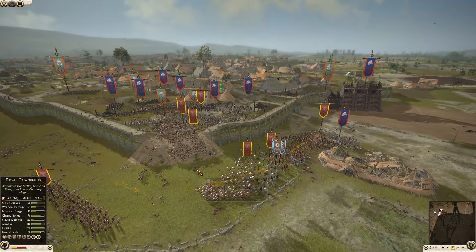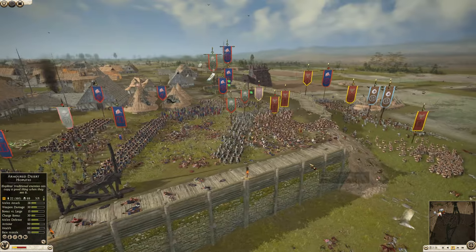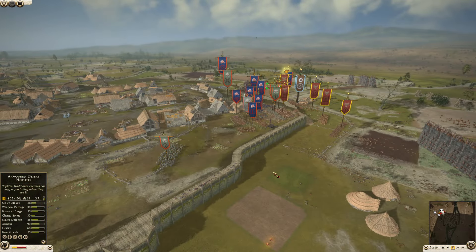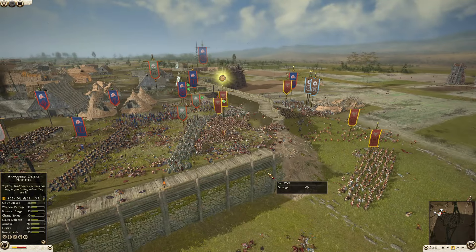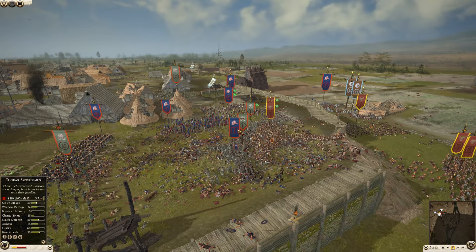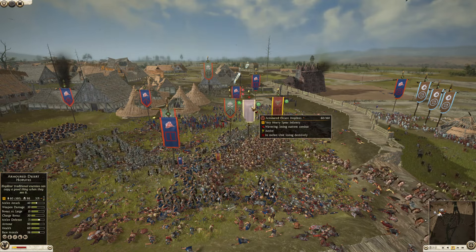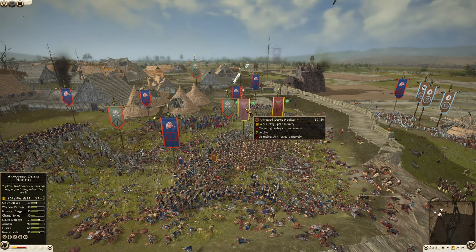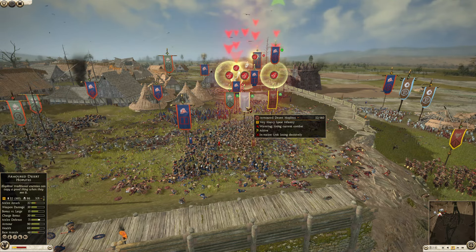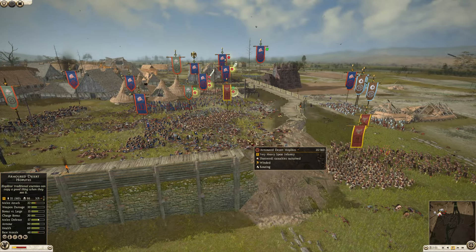The general has fallen — the general is actually dead. So now the Kartly axemen have taken the huge morale loss, but so has Nabatea, so it's pretty even on that front. The Kartly axemen have a lot of armored piercing capability, and with the cycle charges of the thorax swordsmen and Kartly axemen, they're going to be able to get a lot of kills against the armored desert hoplites. 60 men remaining, 98 kills — they are wavering. 54 men remaining, still breaking — and they have shattered with 50 men remaining.